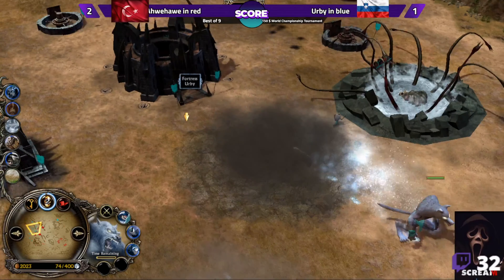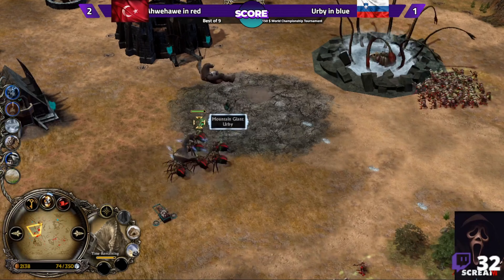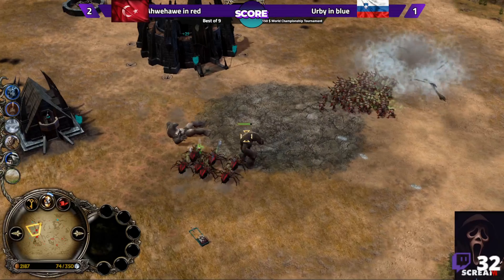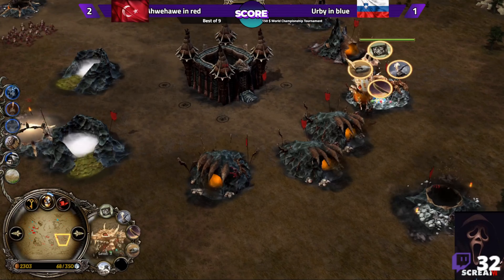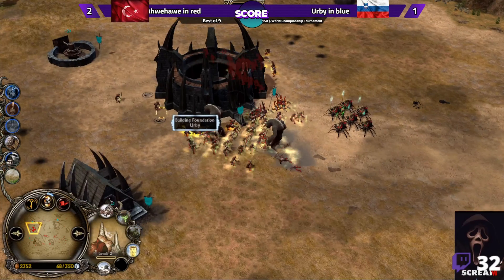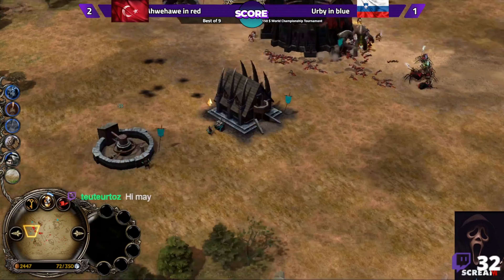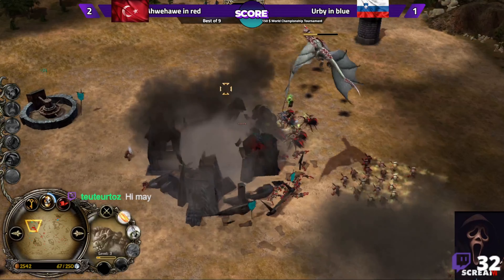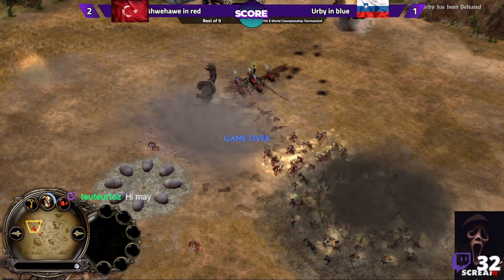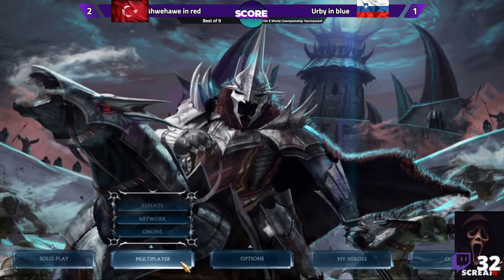A giant summon in the base of Irby, used defensively. That was very amazing — but now Awe Howie still has his base and so many units while Irby has nothing. He lost his barracks and his heroes. Karsh just got killed. It doesn't look like there's a return for the Slovenian player from this situation, and the game appears to be over.